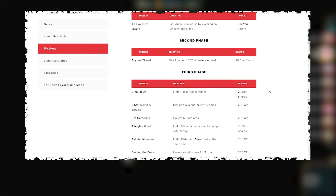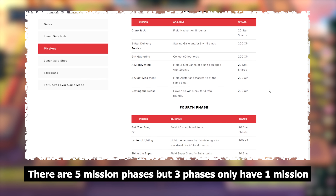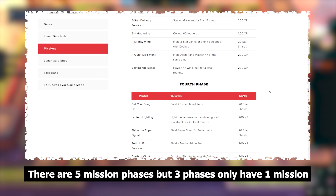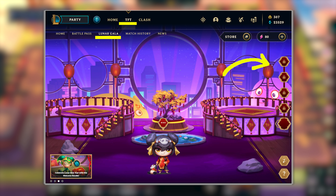The good thing is you can complete a few missions in one game. There are five mission stages overall, and the missions themselves aren't too hard, but you do have to complete all of the missions in a phase before you can unlock the next phase. You'll see how you're progressing with each of the missions in each phase when you go into the Lunar Gala tab on the right-hand side.